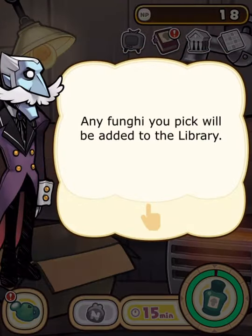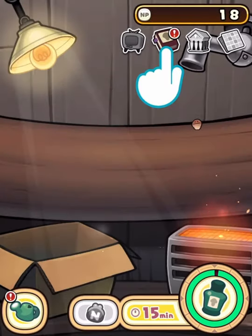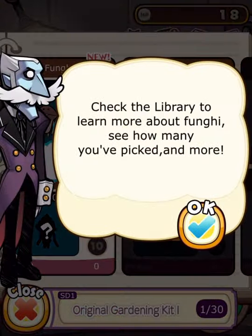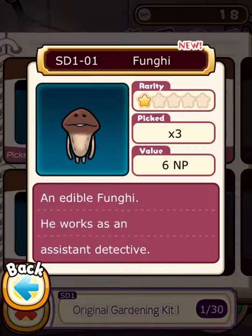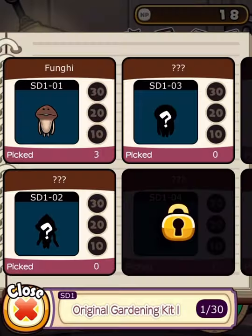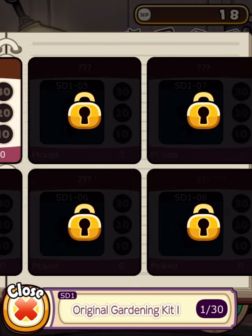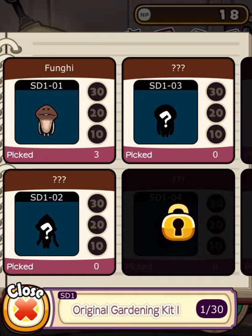New discovery already? Well, of course everything is new. Library. What a fun guy. Who are you? SD-101. Fungi — an edible fun guy. He works as assistant detective. You can solve crime but not by yourself? Poor little guy.